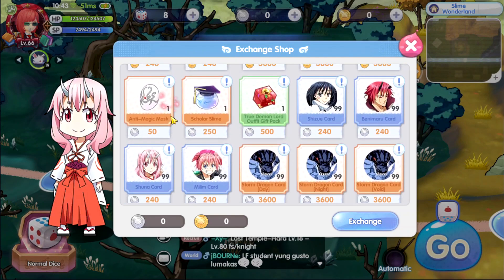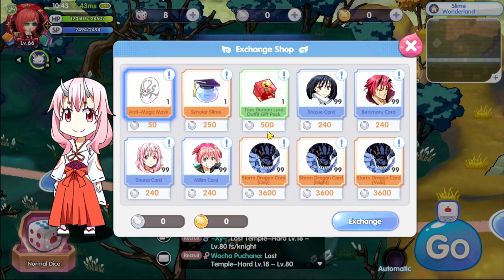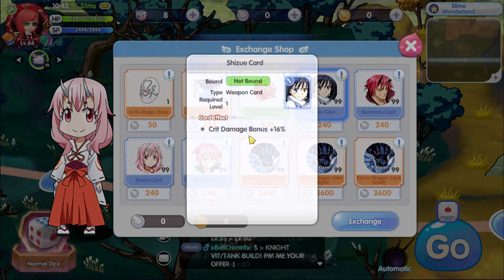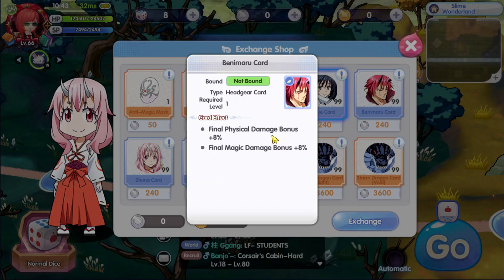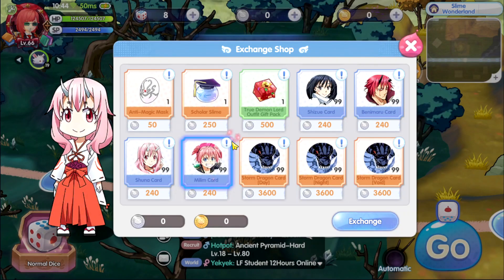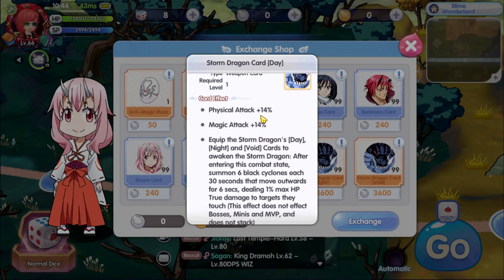We still have more — there's the anti-magic pass, color slime, and the true demon lord outfit. There's a weapon with crit damage bonus plus 16% and final physical damage bonus plus 8% — this is great for mid gear, especially since you can change your Marduk into this. It works both ways since it boosts physical and magic damage. There are also accessories with physical attack plus 8% and magic attack, and a magic life steal card. Another weapon card has physical attack plus 14% and magic attack.